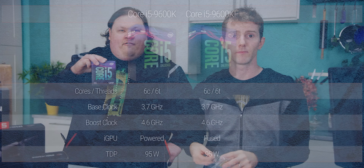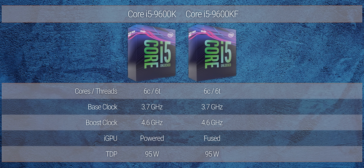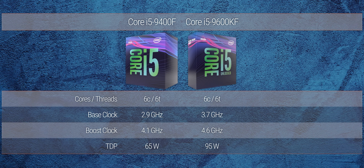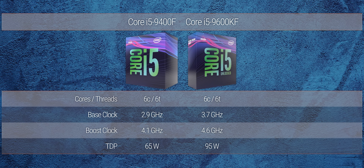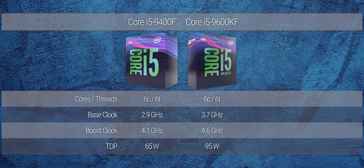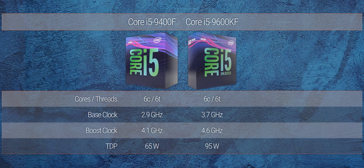On the Intel side, the obvious equivalent is the Core i5-9600KF, a variant of the 9600K that has its GPU fused off, and at least in theory, unpowered. As the KF is a binned CPU compared to the lower-end 9400, we should be able to get more stable performance at lower voltages on average, although it comes down to your luck in the silicon lottery.